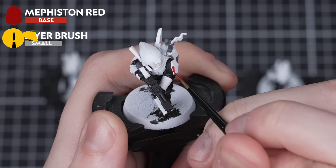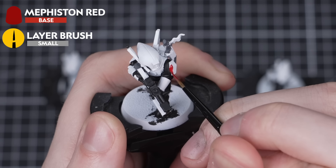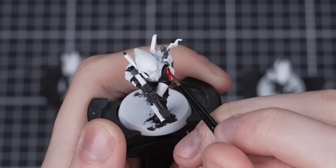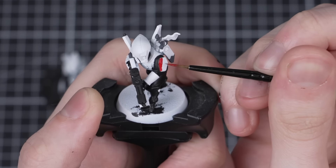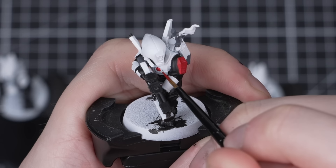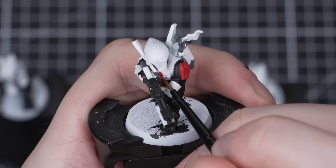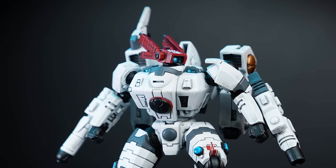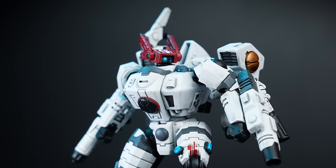Up next is Mephiston Red. On all the Shazoui, we'll just be adding this to the symbol on the chest, but for the Shas'ui we'll be adding it to the shoulder, antenna, and the small piece of cloth at the top of the model. In this scheme, more red on a model signifies higher military ranking, which is also why our Commander has a fully red coloured head — he is the leader after all.